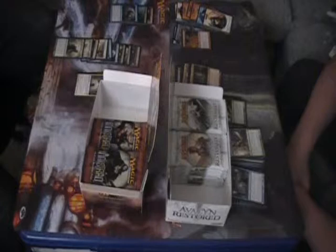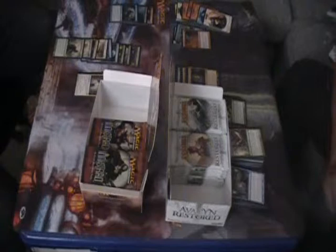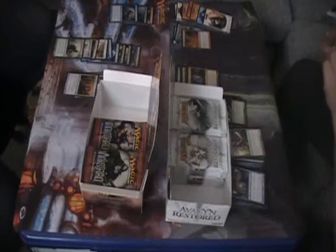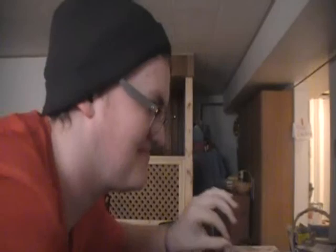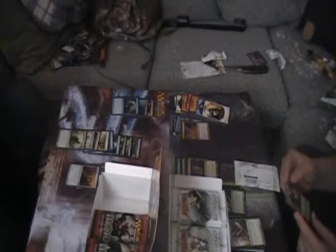I got a Ghost Quarter, another Intangible Virtue nice, Skirsdag Cultist, and a Creepy Doll - swaggy nice card. Relentless Dead, Glory - it's time for the super happy pack dance! Okay that just disturbed me, we have to reset. I had a good feeling about that pack, and a foil Stitcher's Apprentice - holy!